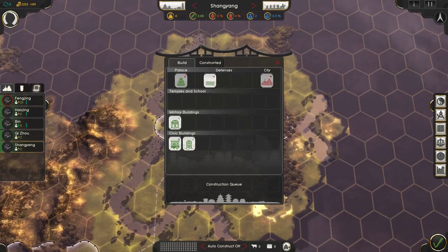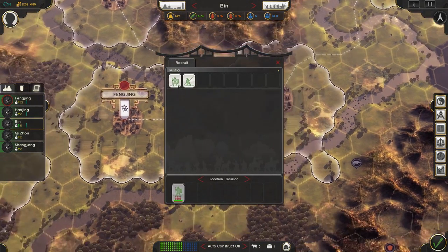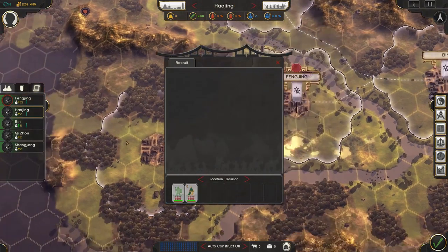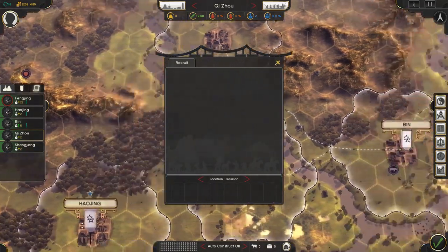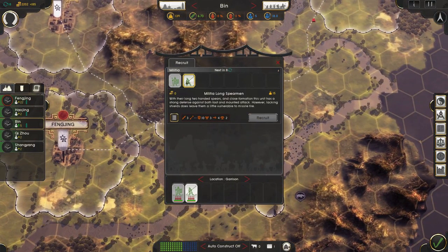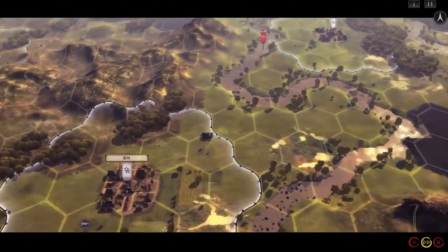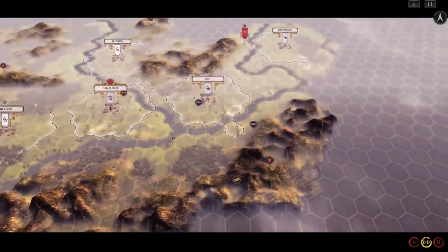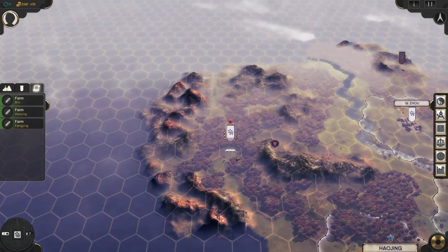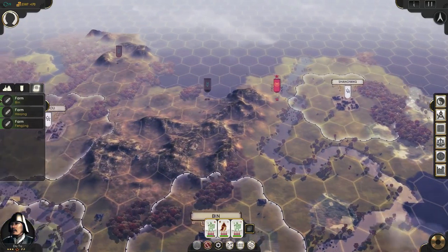Let's recruit a couple of units. This will put our income down a little bit, but I do want some guys. Actually, let me cancel that and just recruit two. The next would be in eight turns. I do want to get over here and get those gold mines as well — that would be nice. We still never found that other clan — they may be over here, maybe through a mountain pass.